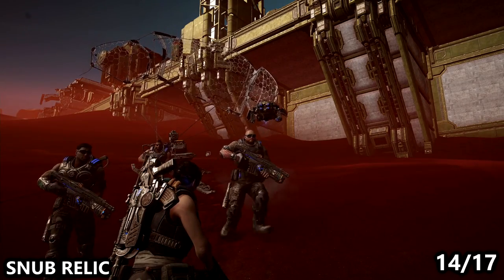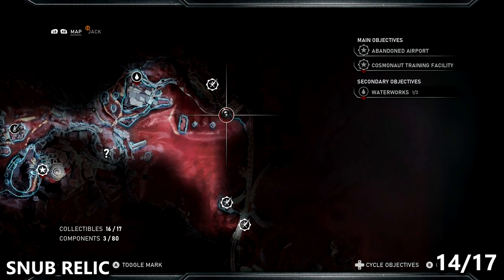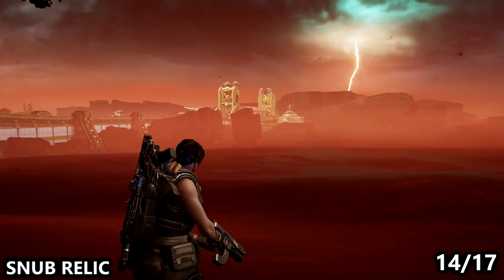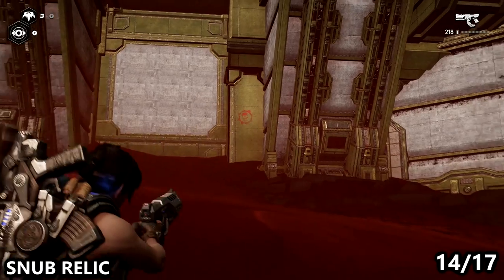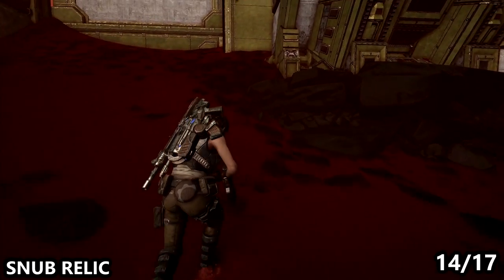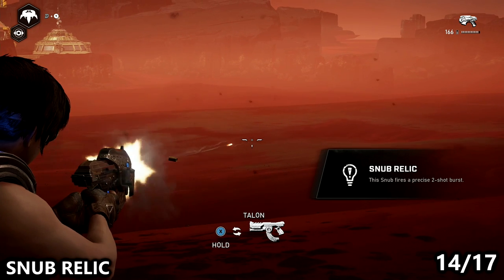Then we can move on to the Snub Relic. This one is found not far from the rocket hangar, just a little bit southeast of it if you follow the cliff line towards the train bridge and the bridge controls. You should be able to find the Crimson Omen tucked away in between some of these pillars, and you can pick up the Snub on a rock. This variant allows you to shoot two bullets at a time with very good accuracy, so you can kind of double your damage. However, I don't think the Snub is an overall great weapon, though this can be somewhat fun to use.